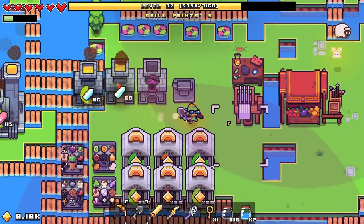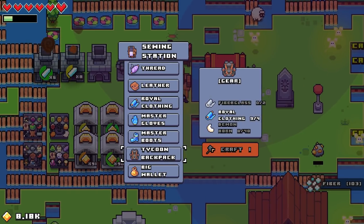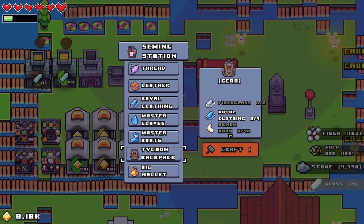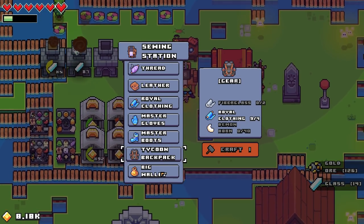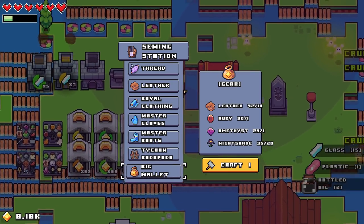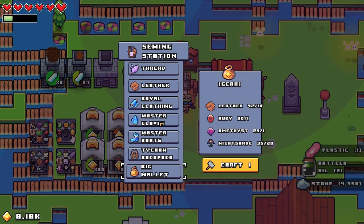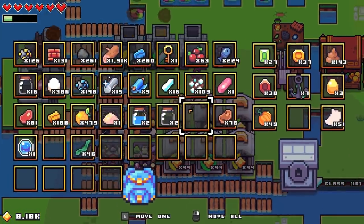I got the huge backpack! Let's just get back to this — make eight of those. What else do I need? The tycoon backpack requires fiberglass and demon horns — 40 of them! I haven't seen any demons around. Nightshade — I really only use the nightshade. For now.